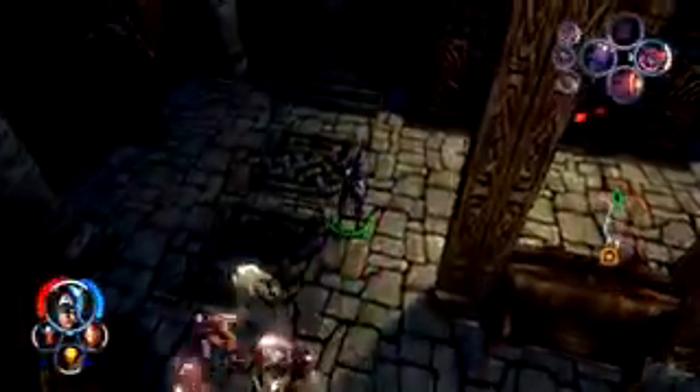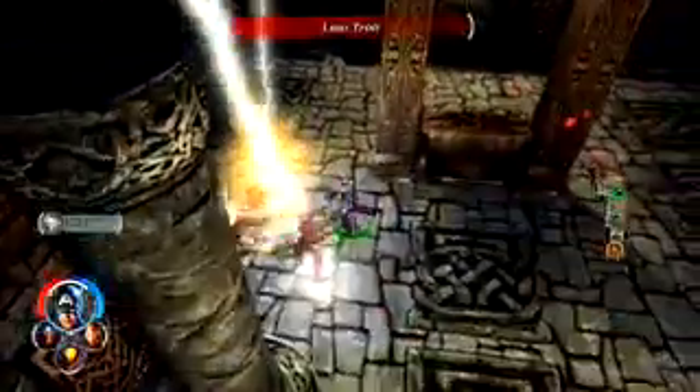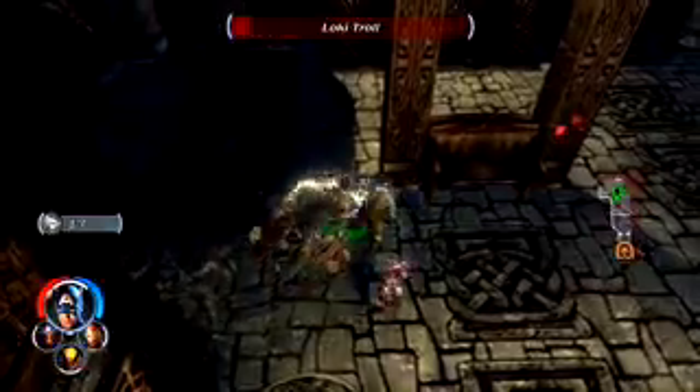They've also added some interactivity to the powers. For example, Captain America — when he throws his shield, you can actually hold down the button and guide the shield for a couple of seconds, and as you level up that power you'll be able to control it for longer. You can make that shield do some crazy stuff, basically breaking the laws of physics — but who cares? It's Captain America and he's beating the crap out of robots.